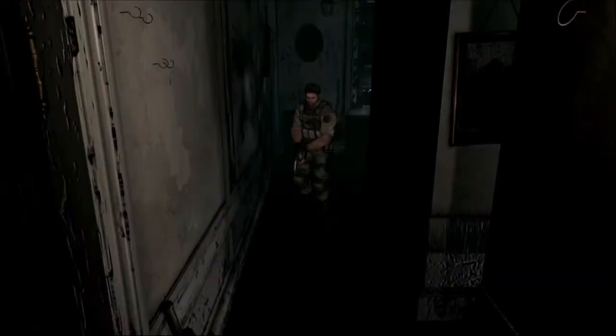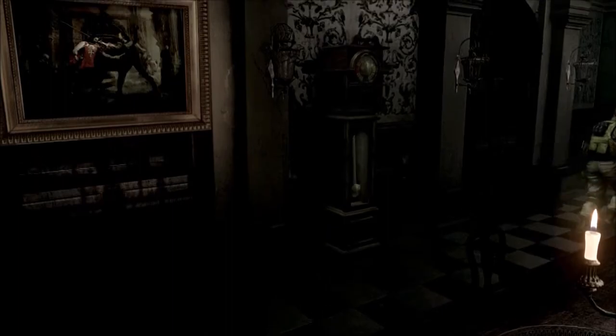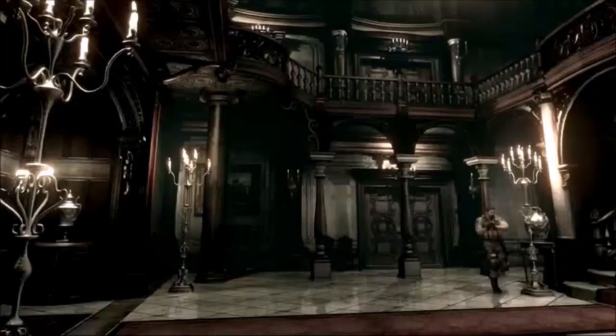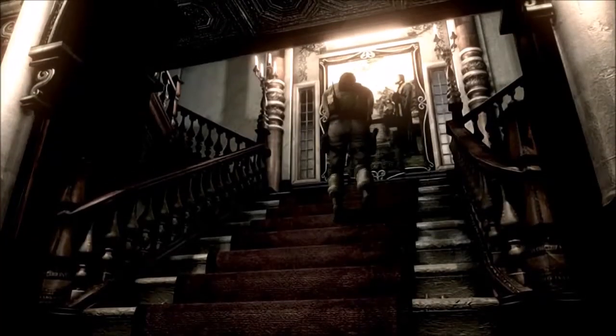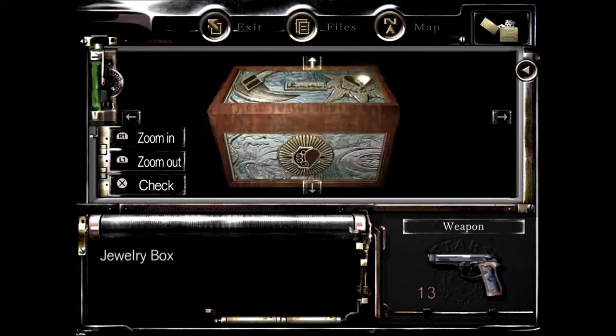All right, now they're coming through — so obviously I can't go back that way or down that hallway. Oh, that's a crimson head now. That's what happens when the game doesn't let you burn a corpse — you're not allowed to burn this one, so it's going to become an annoyance for you later. All right, it's deep.